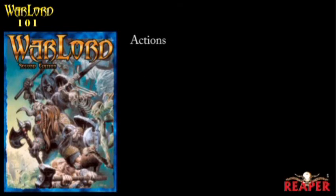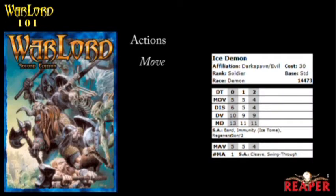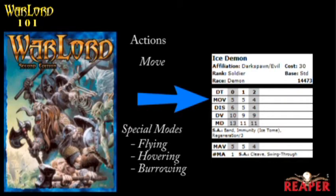We're going to start off with the move action. Every model has an MOV rating on its data card — you probably remember this from a couple episodes ago. As models take damage, the amount they can move is going to get reduced. Some models have special modes of movement, like flying, hovering, or burrowing, but we're not going to get into those specifics right now because those are really more under special abilities rather than the actual action itself of moving.